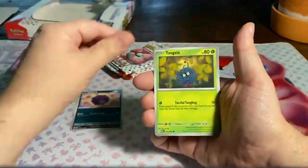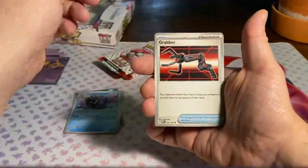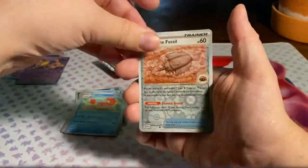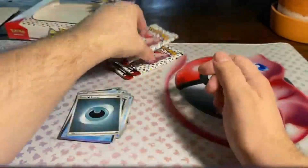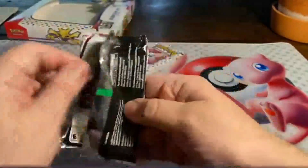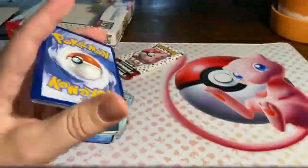Koffing, Tangela, Grimer, Psyduck, Cloyster, Grabber, Kingler. We have an Antique Dome Fossil as our Reverse. Then we get our second Reverse as a Shelter, and we have a Star Mii. Remember the last box? That was just insane — just take a look at it if you haven't seen it already.